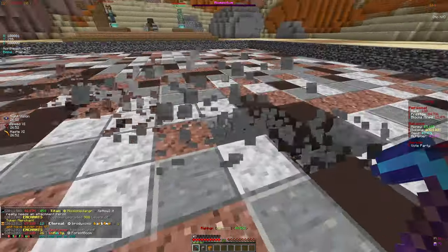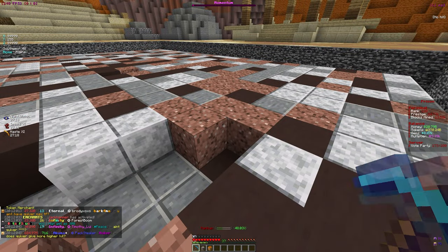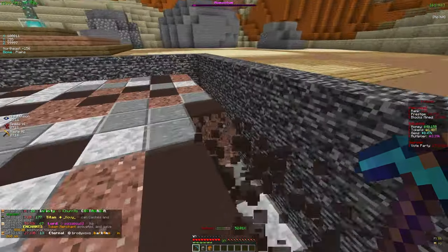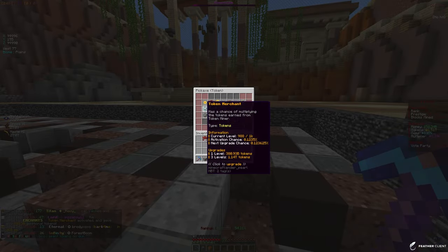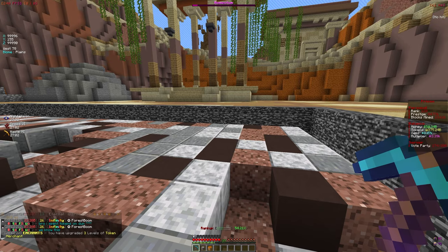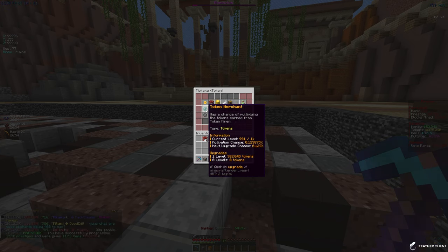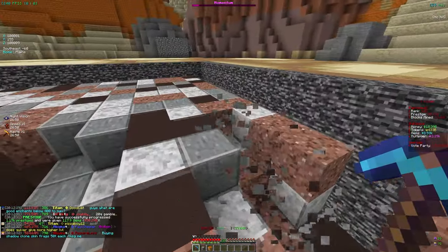With XP finder giving 3.95k levels and the token merchant, we're almost maxed. Let's put all our tokens into token merchant because getting those token enchants is best for us. Once we keep getting more tokens we can level up other enchants — it's a continuous cycle. XP finder shouldn't be hard once we have more tokens, and with token merchant plus token miner, we'll have multiple sources getting us extra tokens.